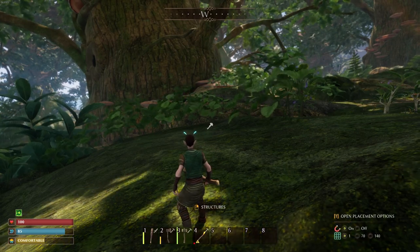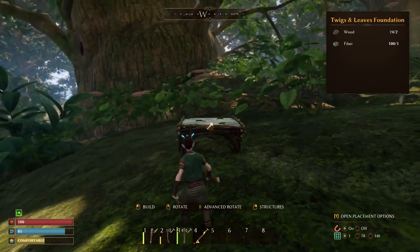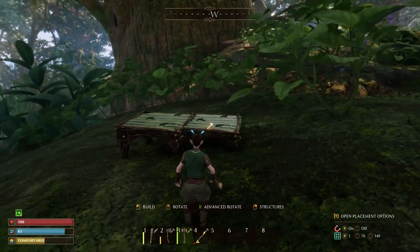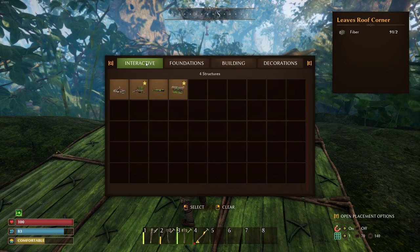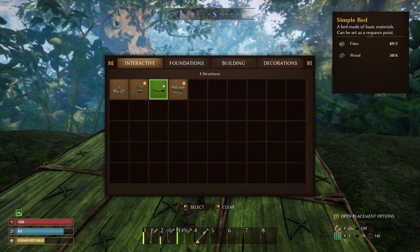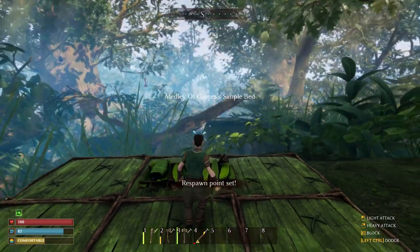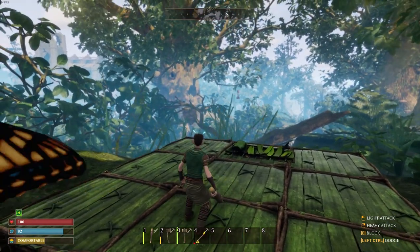Let's go ahead and get our hammer out and lay down a base here. We'll do something small — not too big, because I don't know how long I'm going to live here. Simple bed — we'll put that right here. Let's go ahead and set that as our spawn point. There we go. Now if we look at our map, our spawn point was over here, and now we will spawn here at our house. Now let's put some walls up, get our hammer back out.